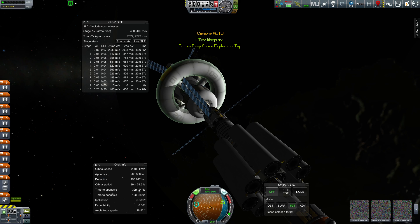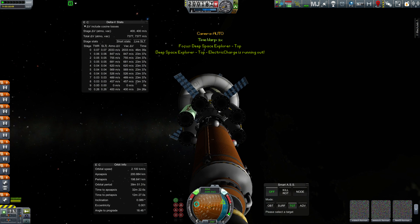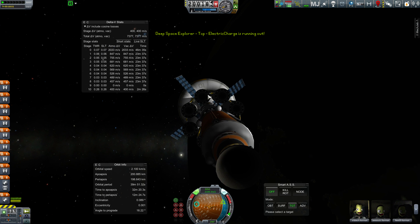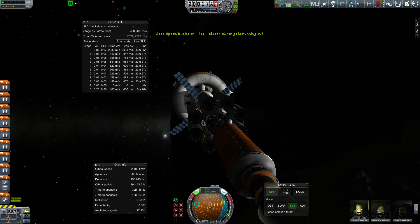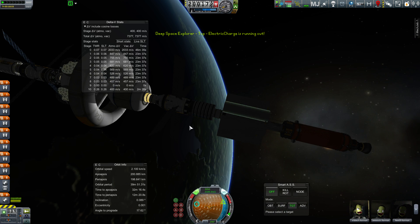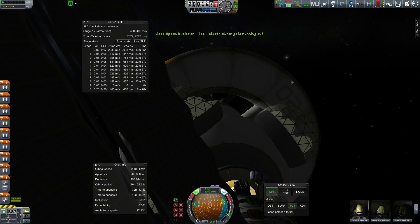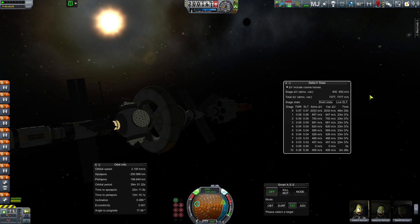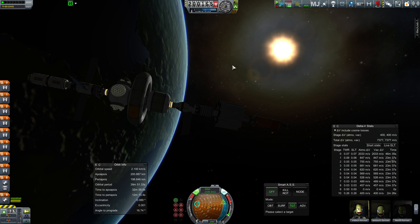So over here, you can see the staging here — it dumps one of these tanks at a time. This is a giant asparagus stage, and it's set up to dump one tank at a time, which does mean once we start going we're going to be kind of lopsided because at some point we're going to have half the tanks on one side gone. But we'll see. Sometimes Tac Life Support really likes to whine about the electrical charge even though it's perfectly fine.